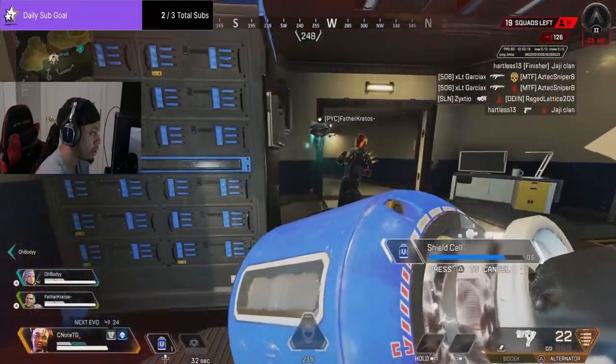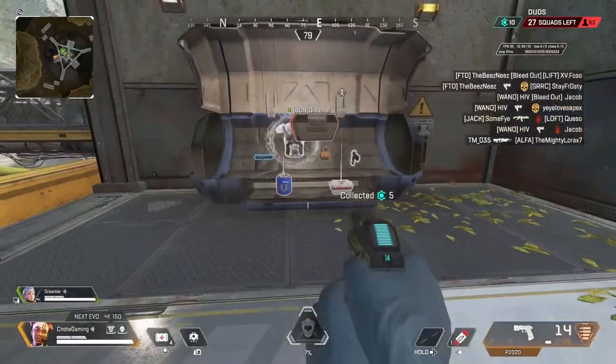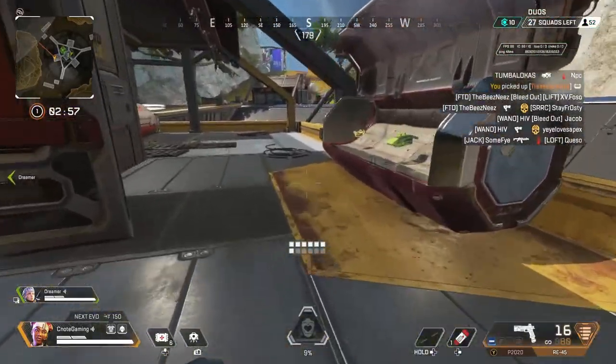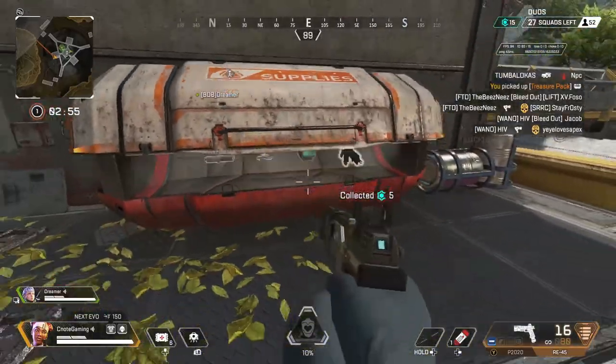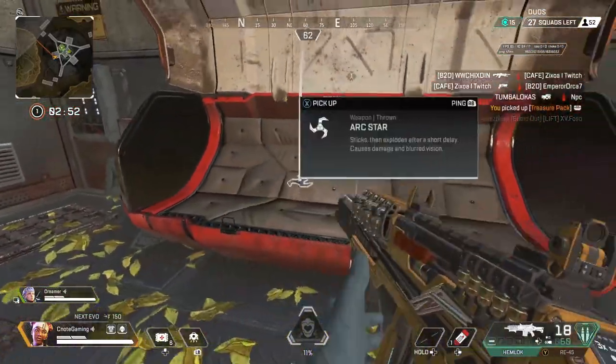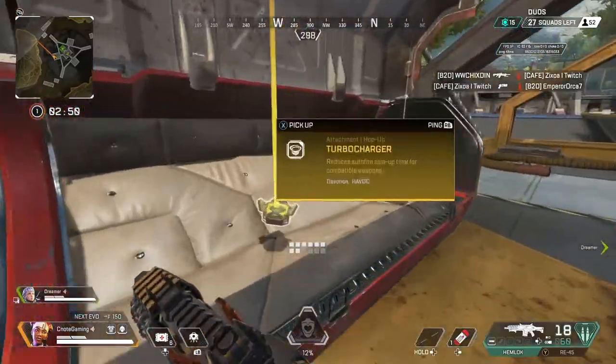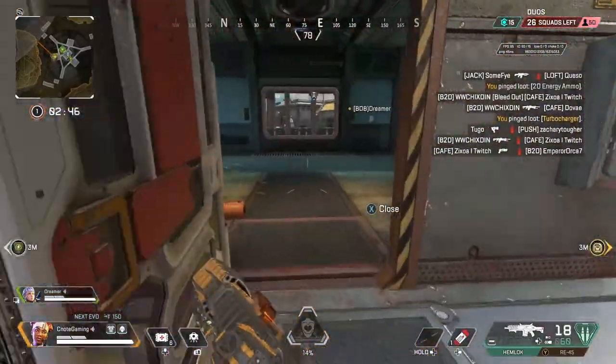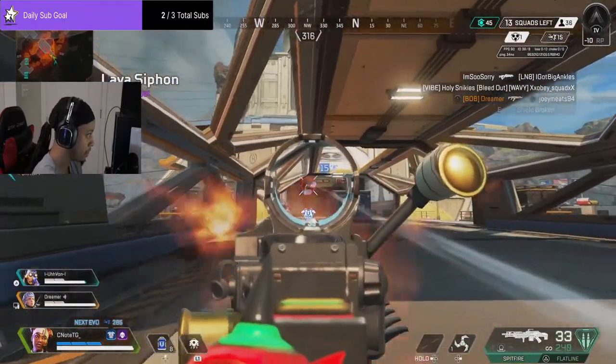Another really cool passive ability Lifeline has is the ability to open up a second drawer on the blue loot bins around the map. By opening that second drawer, you'll have access to more heals and maybe even some attachments, so you get more loot out of those blue bins.